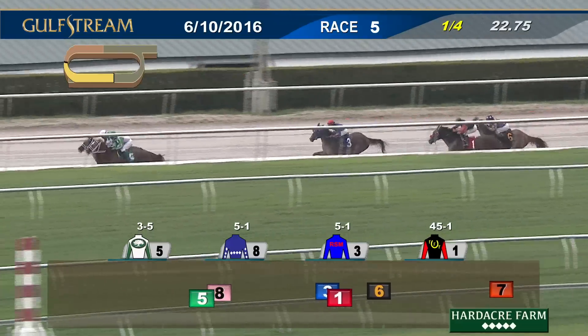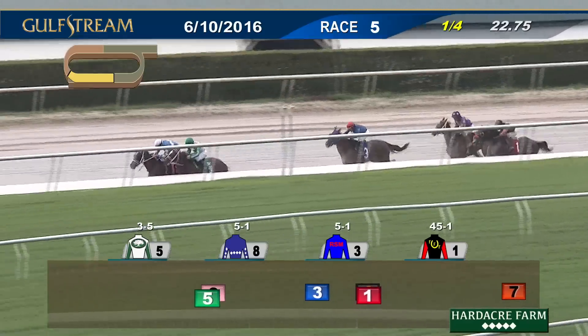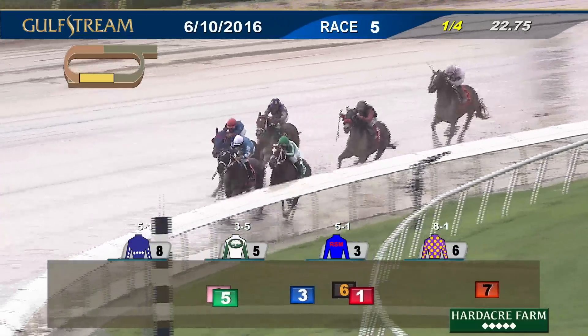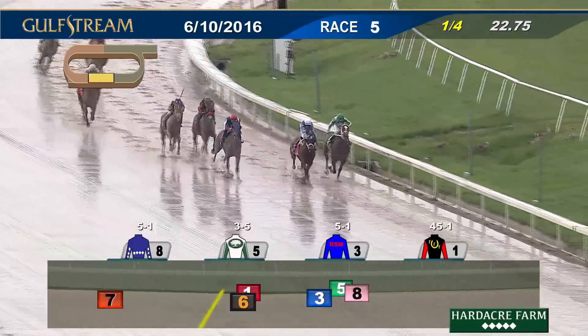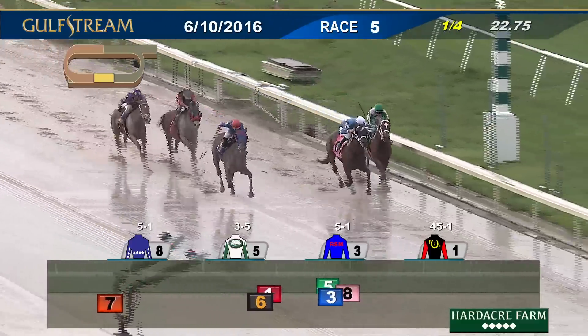Threat on the inside, Cajun Delta Dawn takes it to her on the outside. They're in lockstep past the 5/16ths, and four better than Mia third. Joyful Noise asked to quicken but responding fourth and four lengths off the pace. Then comes Cali California, three in advance of Sierra Love as they run to the top of the stretch. On the inside it's Threat, to the outside Cajun Delta Dawn, but here comes Mia now — Mia set down driving and taking over the lead.